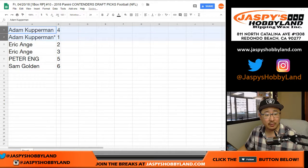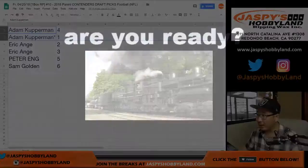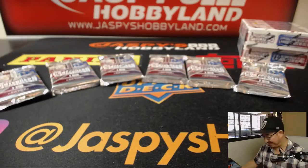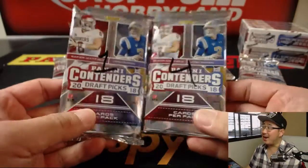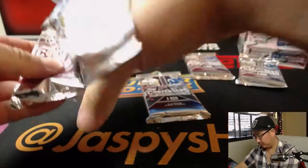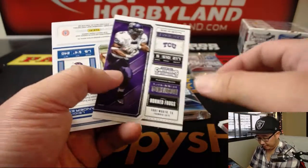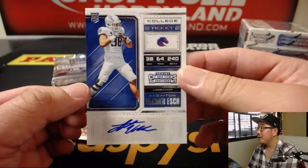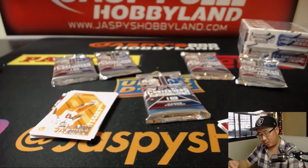Adam, packs one and four for you — yes, we're ready. All right, Adam one and four, good luck. Your autograph is — I don't think we've seen this guy yet — it's linebacker Leighton van der Esch. Quite a name.